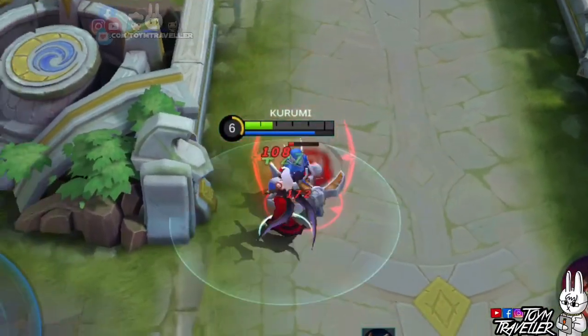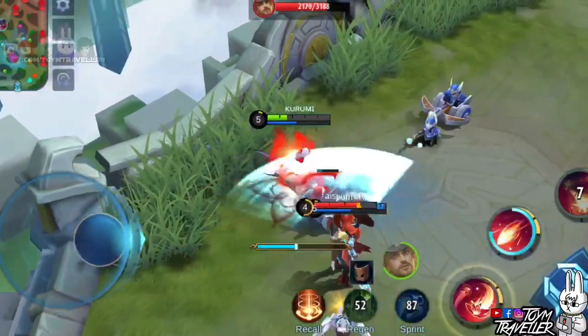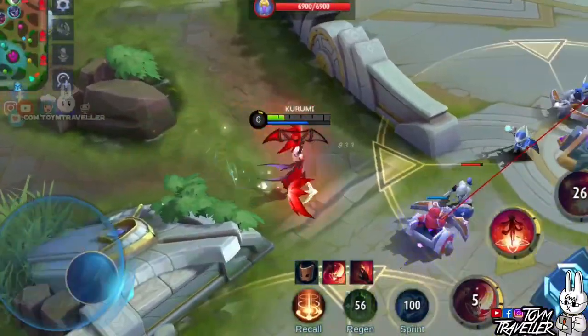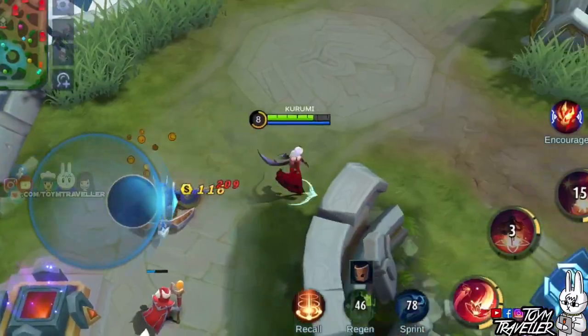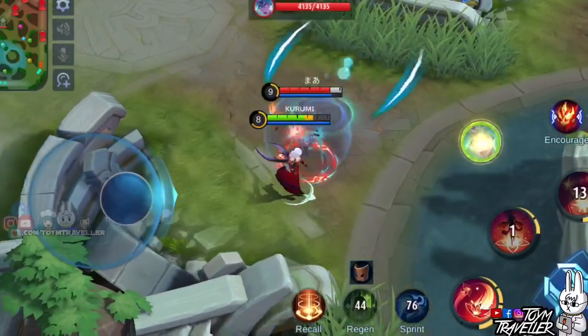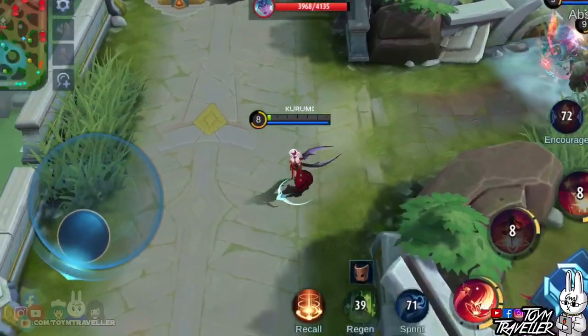Jungle monsters, the Turtle, and the Lord regenerate full percentage health to you, so better utilize this to achieve nirvana. Carmilla's second skill is what you need to chase enemies or escape death, with the movement speed buff. This works like you are on a sprint spell — just imagine when you are dying and need to escape fast. The skill will not only boost your speed but can also stun the enemy chasing you.